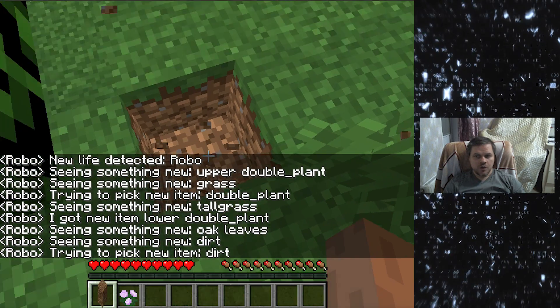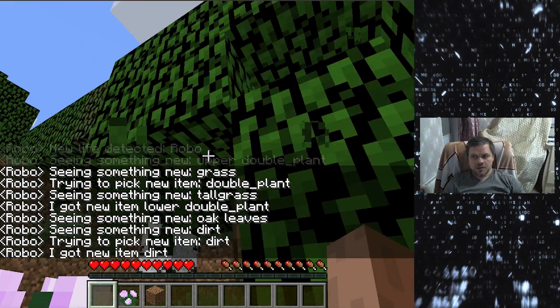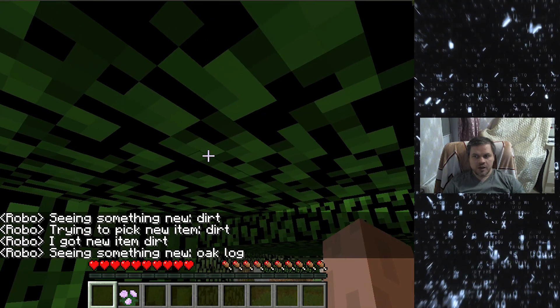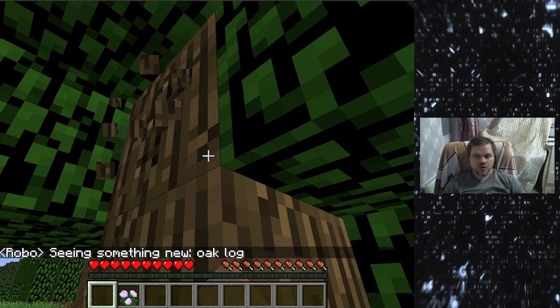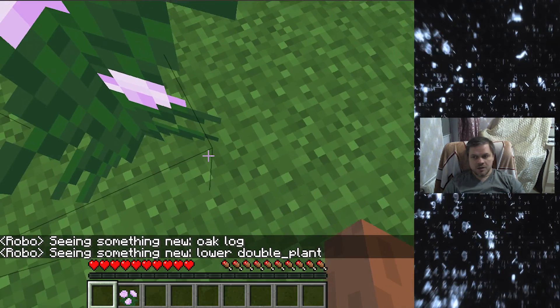It tries to find novel blocks and get novel items by mining them. In this demo it starts from scratch, so it can look like an inexperienced player, and it sees a lot of new stuff, so it can be a little bit confused. This experience can, of course, be incrementally accumulated and reused.